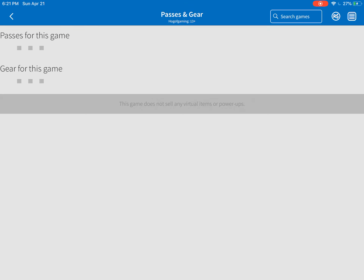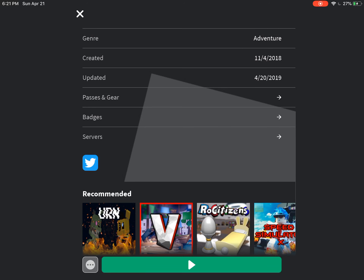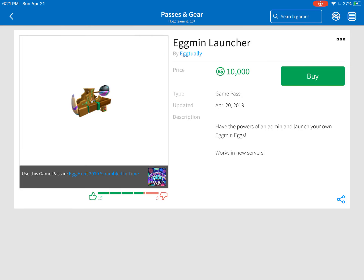If we go to Passes and Gear, as you can see, it's a Game Pass Eggman launcher for 10,000 Robux. Before, I made a joke saying you need like $1,000, and what I meant was 1,000 in-game cash, but it just sounded like 1,000 IRL dollars. But it turns out, this thing actually does require — I don't know — 1,000 real-life dollars or something. Wait, is that 1,000? No, not 1,000. That's like a hundred dollars, but still, it's pretty darn close. So yeah, you can buy it from the Pass Shop for that much.